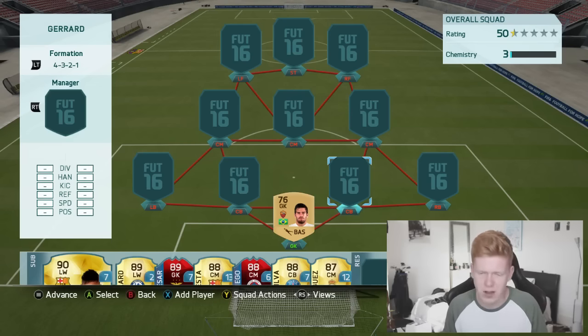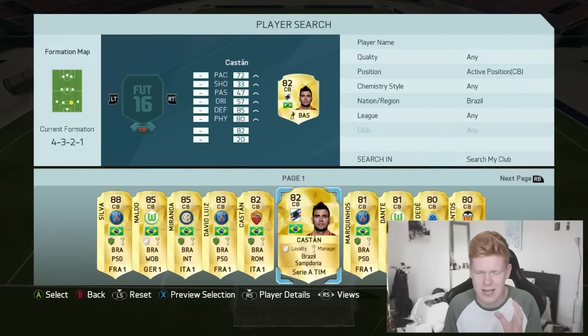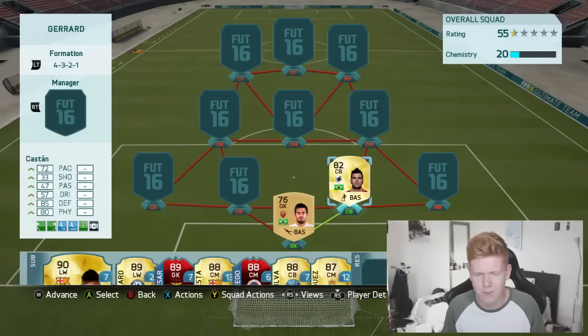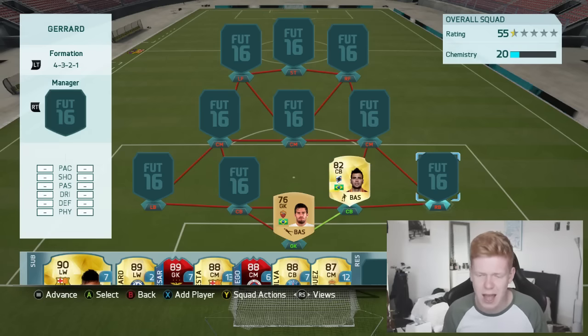The first center back is another Brazilian — Castan. He's stayed in the same league but moved from Roma to Sampdoria. Not sure whether it's a permanent move or a loan, but all we really care about is that he's still in Serie A and still a solid option. He's actually one of my most favorite center backs in this game — not someone I'd go out of my way to use, but he's one of the better center backs in Serie A.